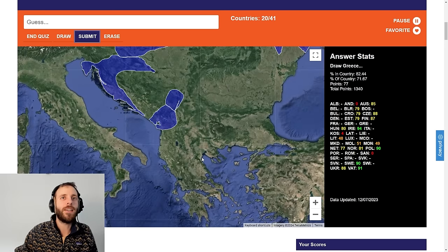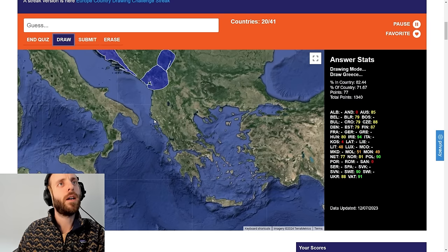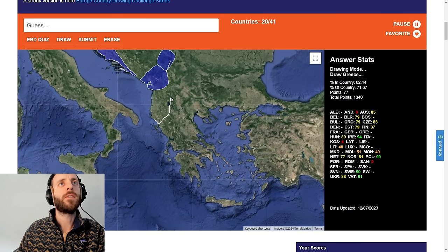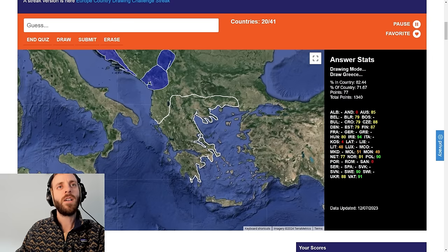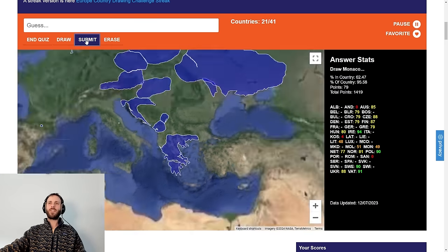Greece. We've got Albania here. Albania, I'm going to say is there, which means Greece comes up here before it hits Macedonia. Then I'm going to say it comes around as far as about there. What do I do with these pesky islands? I'm going to leave them. I think this bit at the bottom might be an island. So there we go — fairly happy with that. 79.